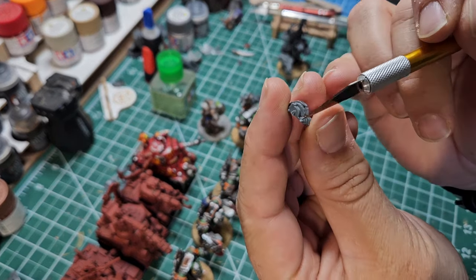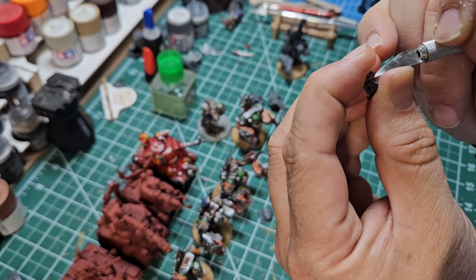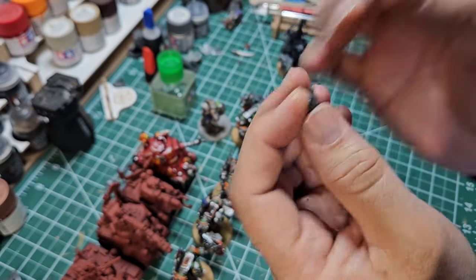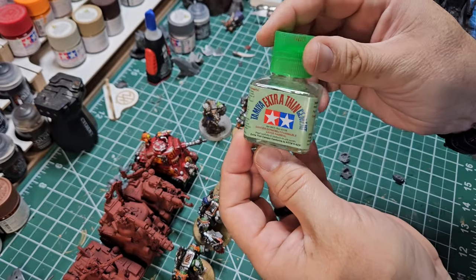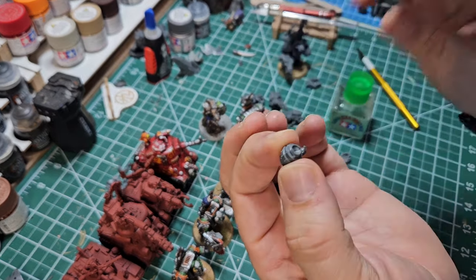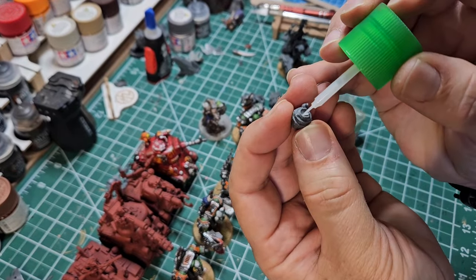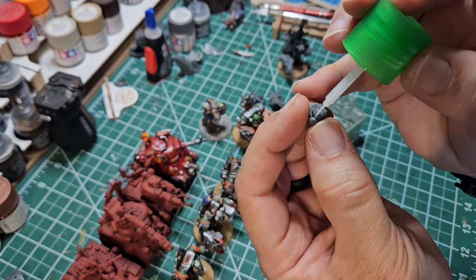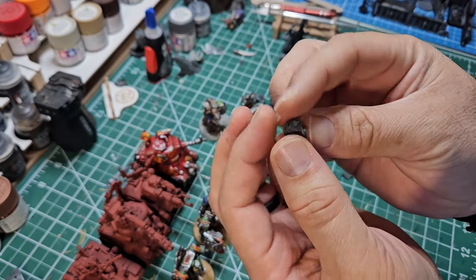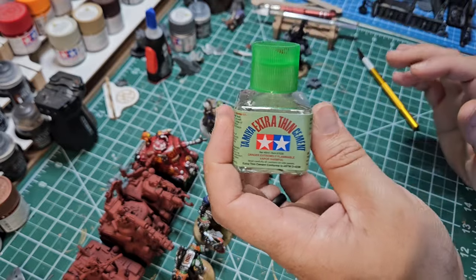When you clip stuff off the sprue, you often end up with little pieces of nub that actually affect bolting the model together. So it's always good to get a nice sharp knife and get rid of those. My preferred glue for anything plastic is the Tamiya Extra Thin Cement. What makes it so good is the capillary action — you can actually dry fit the parts together, then you take the glue that's so thin and put it on the join, and it flows into the joint of its own accord instead of having to put it in between. Just like that it is glued and nice without a whole bunch of drama. I've got a link in the description below for this stuff. It really makes your building much cleaner.